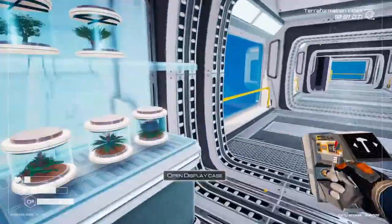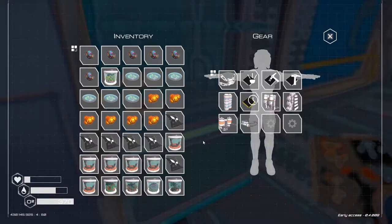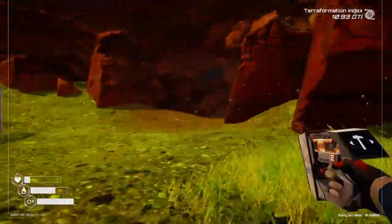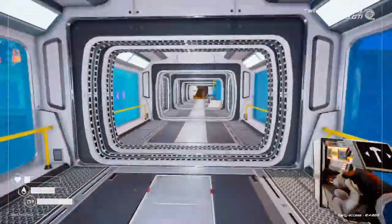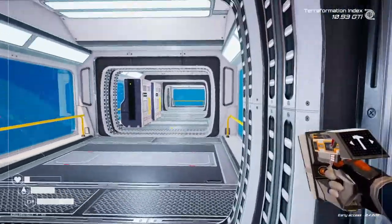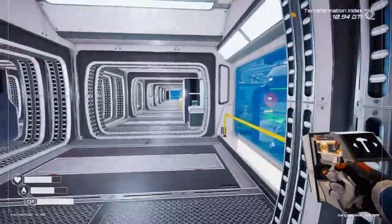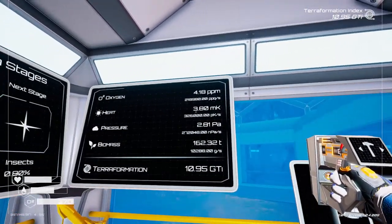I'll grab the other DNA manipulator output afterwards. I already grabbed it - I thought I had the inventory space for this. I need to grab something to eat. I started replanting the squash - I'm gonna try not to eat it because I actually need it for the tier 2 fertilizer. I'm going to go out on a limb and say I need it for the tier 2 trees. Just a hunch. And how far are we from that? A long way, because we're gonna get to 7.5.